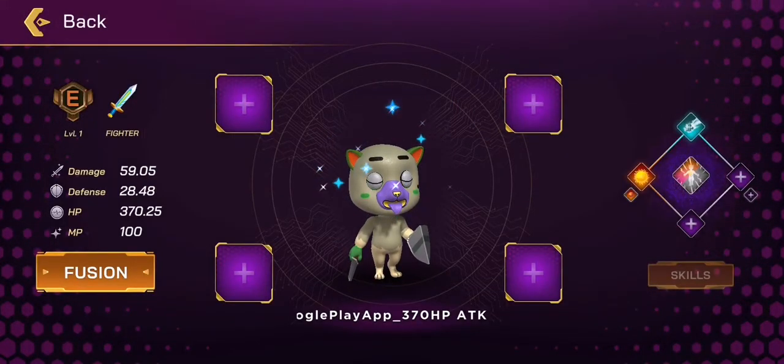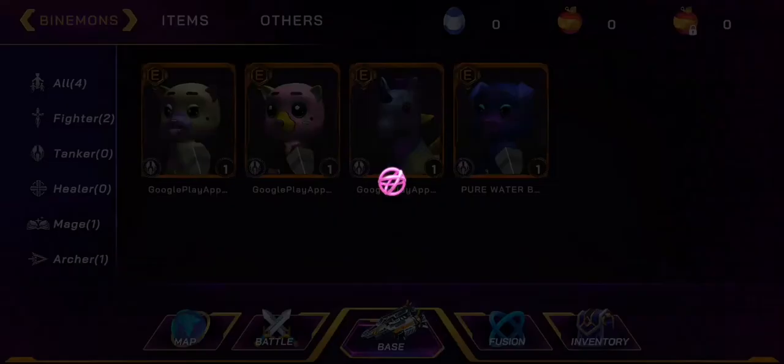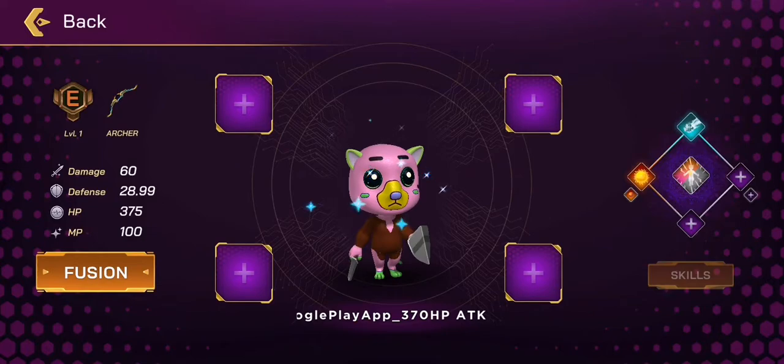This is a Rank E Fighter with 59 damage and the HP got 307.8, and the MP is 100. You can see this one as well — this is an Archer with 375 HP and 100 MP, with a damage of 60.